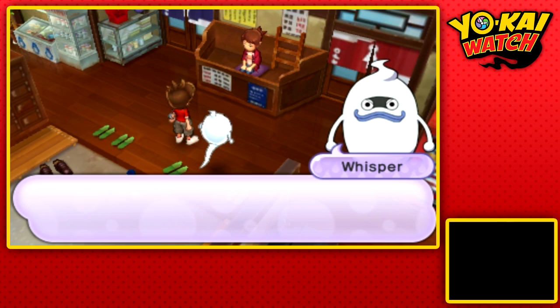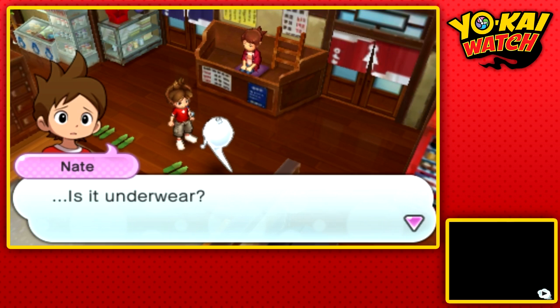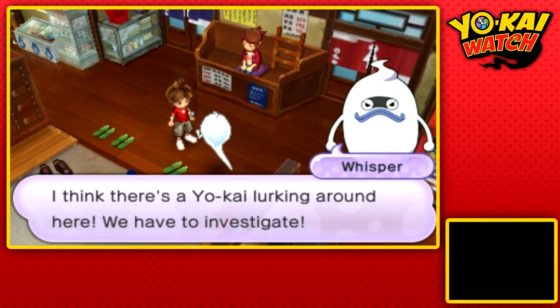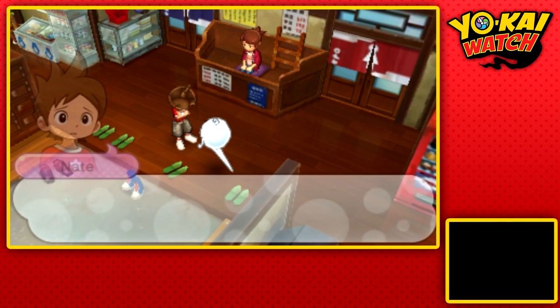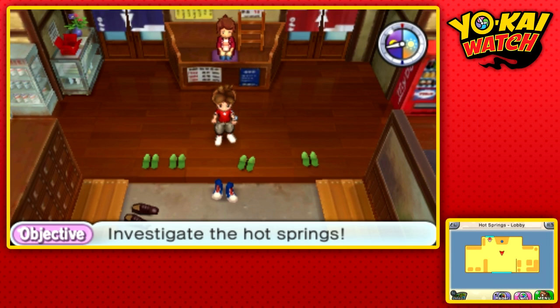Did you find something, Whisper, in the short amount of time that we're here? Whisper is sensing something. Is it underwear? No — maybe, I don't know. He feels a powerful aura coming from the bath over there, so either there's a Yo-Kai or some really smelly shorts. Regardless, we should investigate. Can't we just find the underwear and go? Nothing's ever easy in this game — now we have to investigate the hot spring.